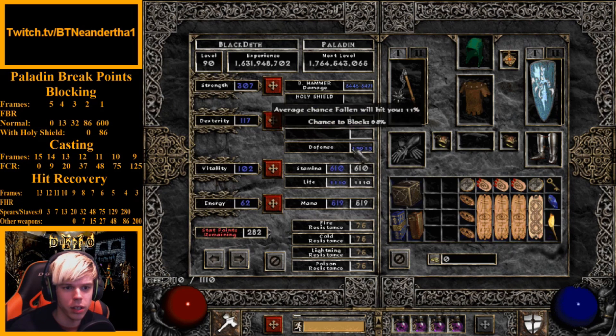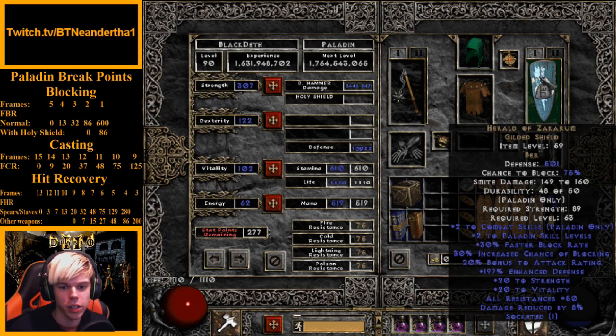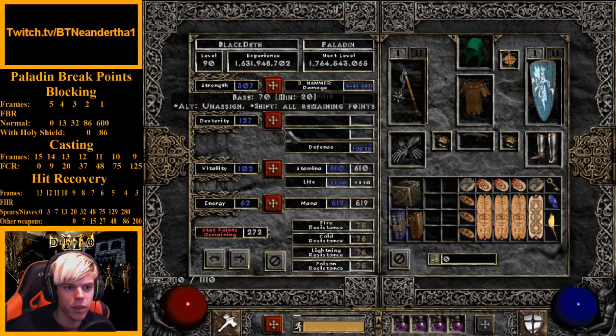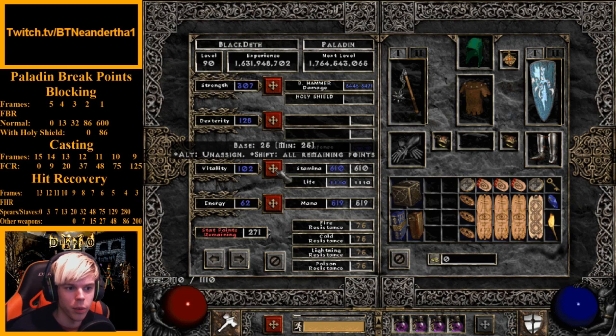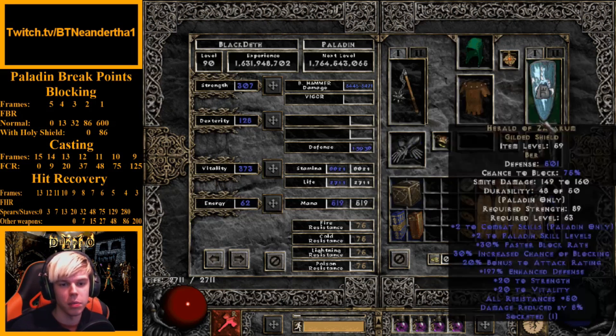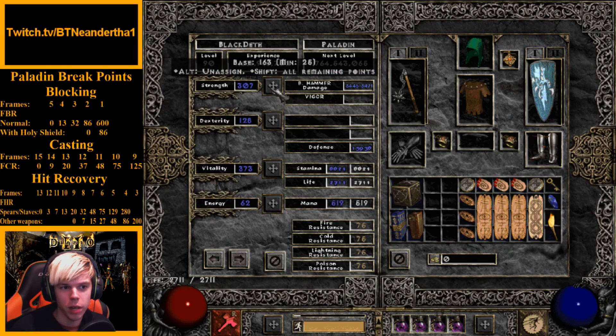Holy Shield is now active, buffing our defense. The main thing you want to target is 75% chance to block — that's really huge. With each shield the dexterity requirement changes. Herald of Zakarum is great because it has a higher base block chance compared to Spirit or other shields. Hit that 75% block chance target.